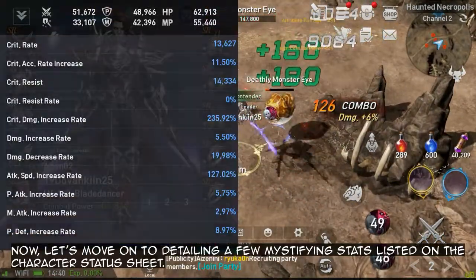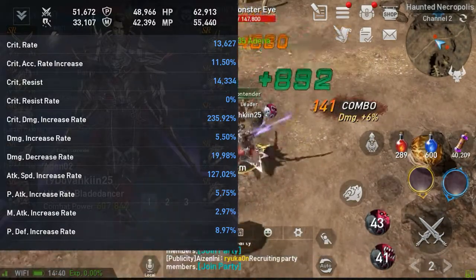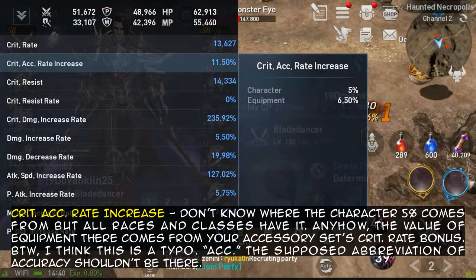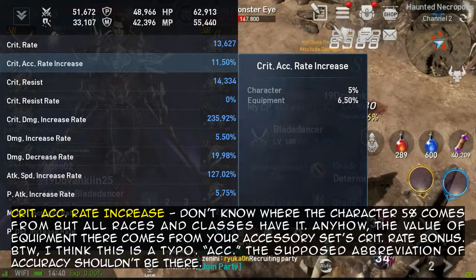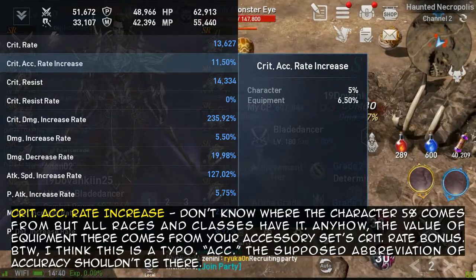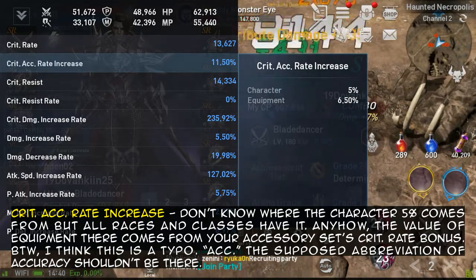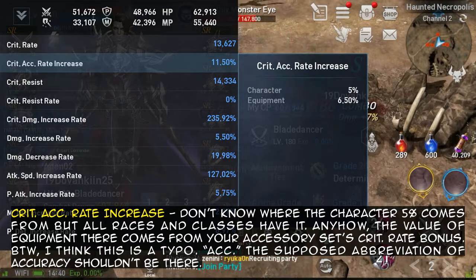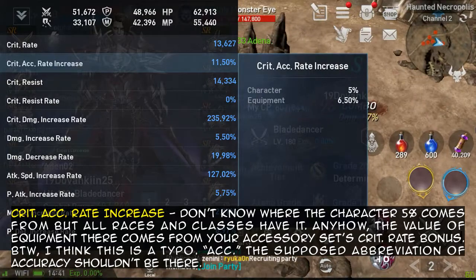Let's move on to detailing a few mystifying stats listed on the character status sheet. Critical accuracy rate increase — don't know where the character's 5% comes from, but all races and classes have it. The value of equipment there comes from your accessory set's critical rate bonus. By the way, I think this is a typo — ACC, the supposed abbreviation of accuracy, shouldn't be there.